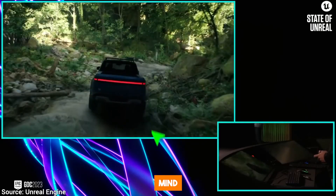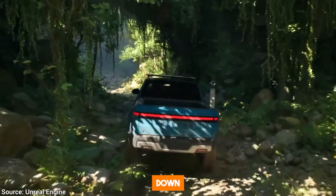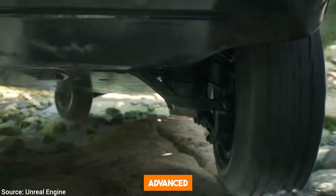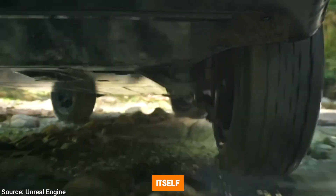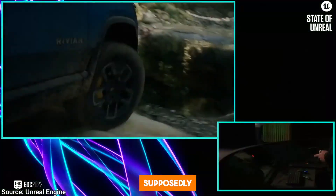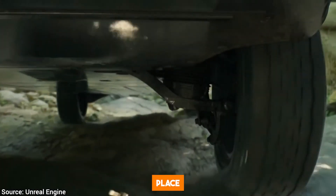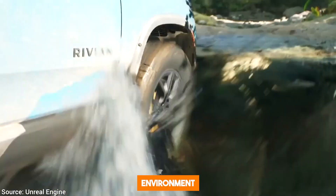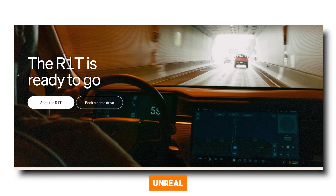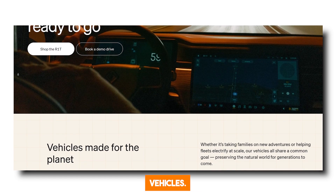And if that wasn't mind-blowing enough, all the physics interactions here are realistically modeled down to individual rocks that move under the truck's tires, as well as advanced water simulation. The truck itself was apparently provided to Epic by Rivian, and the model supposedly features 71 million polygons, which Epic was able to place into the digital environment thanks to Nanite's virtualized geometry. Rivian even uses Unreal to power their instrument cluster, including 3D virtualization of their vehicles.